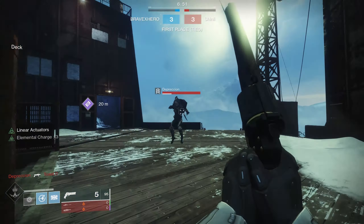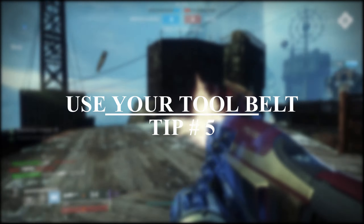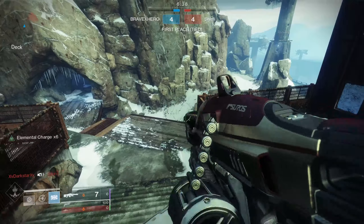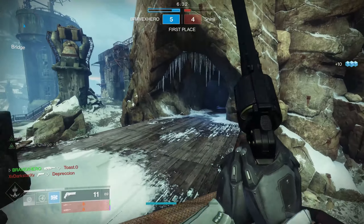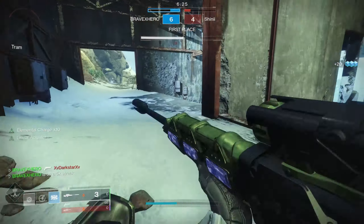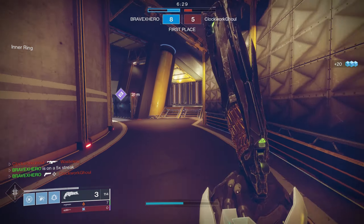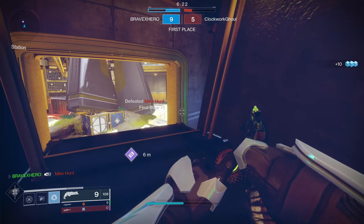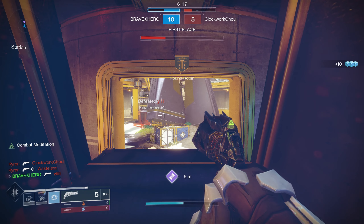We've established the majority of key points, so let's get back into the most effective method of securing kills. This can be done with tip number five: use your tools. Each class, regardless of subclass, has a specific tool belt that you need to use to give yourself the best chance of securing kills effectively. In Destiny 1 and Destiny 2, a tactic used by top-tier players is to begin each engagement with a grenade — this is something you should be doing as much as possible in Rumble. The reason behind this tactic is to lower the amount of time you spend in that current engagement. If you prime a target with your arc bolt, you not only cause them damage but there is a chance you can come out of the engagement without taking any damage.